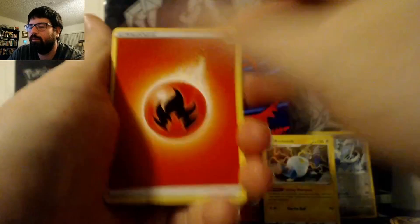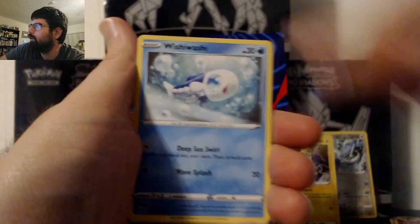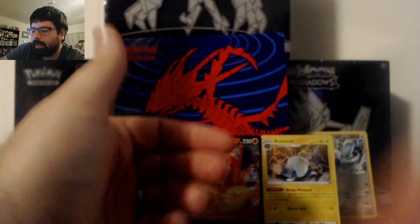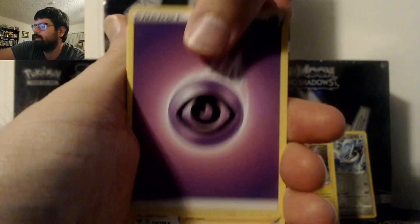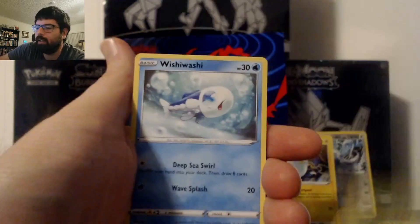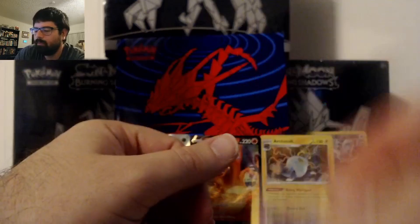We've had three hits so far, technically speaking, so we've won this box. Pack 5: Pierce, Vanillish, Shenotic, Skiddy, Rowlet, Wishy-Washy, Coupont, Sinistee, Reverse Flygon, and a Diggersby. Pack 6: Psychic Energy, Bird Keeper, Steenie, Furret, Skiddy, Rowlet again, Wishy-Washy, Coupont, Sinistee, Reverse Rowlet, and a Mimikyu — non-holo.